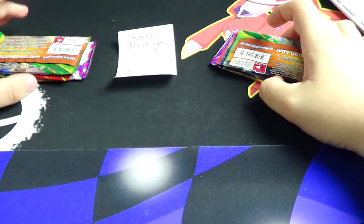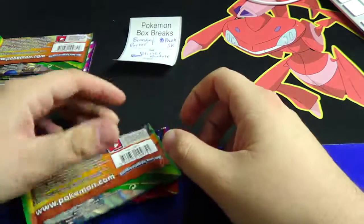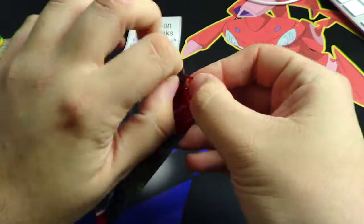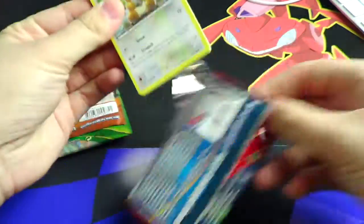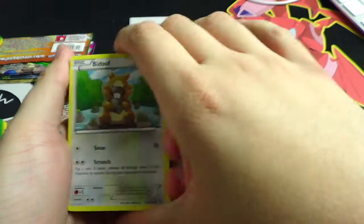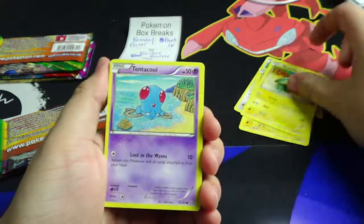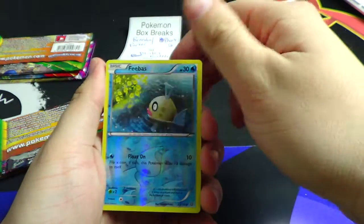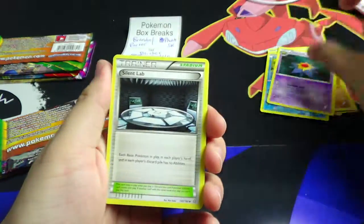Alright guys, doing a blister battle between Brandon and Fua. We're going to open Fua's first, starting with Primal Clash — first time buying in from Malaysia, that's fun, kind of far away. Good luck! You got Phoebe's reverse and a Starmie regular rare.